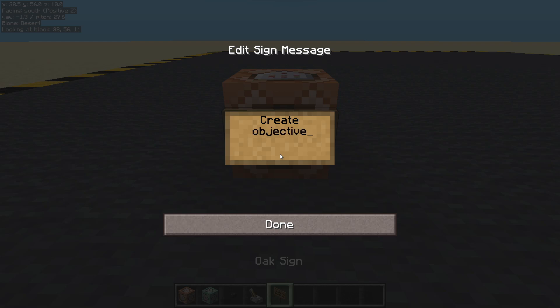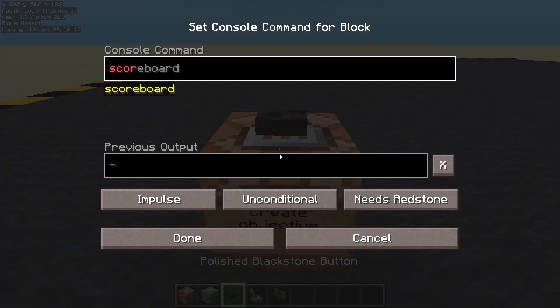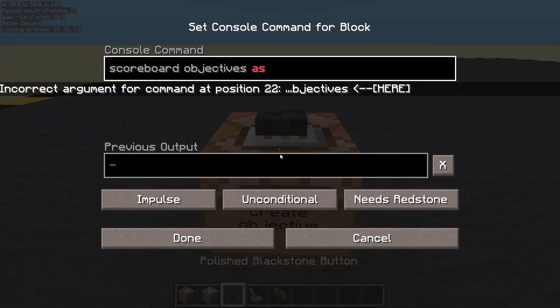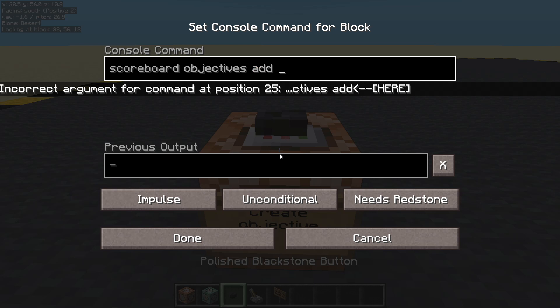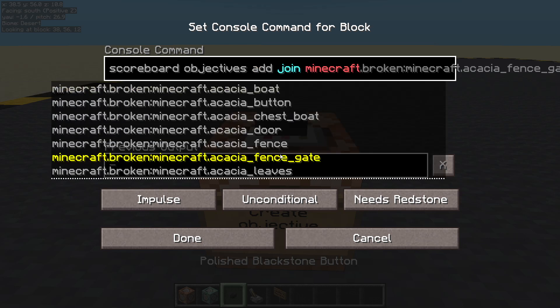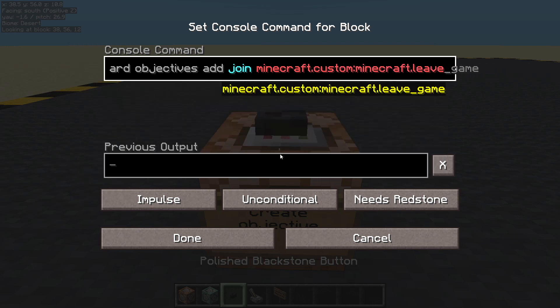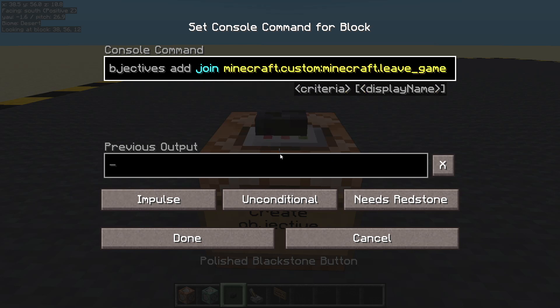Let's create our objective. Put a button on there and we are going to do scoreboard objectives add. I'm going to call it 'join' and it is minecraft.custom:minecraft.leave_game. There it is. Now every time the player leaves the game, they will get one point on this scoreboard objective.